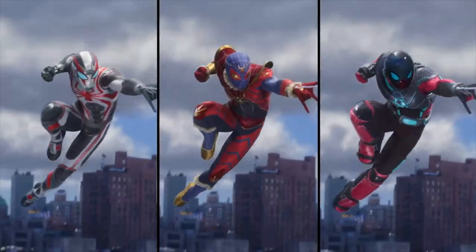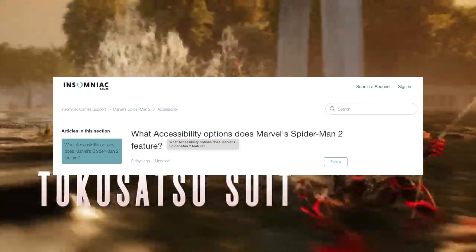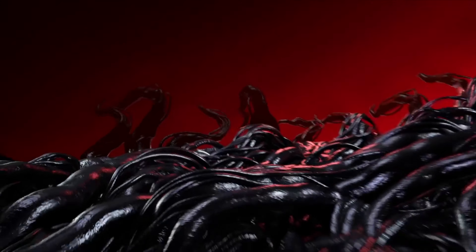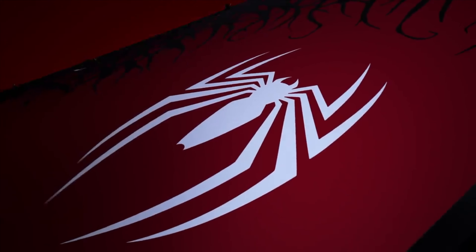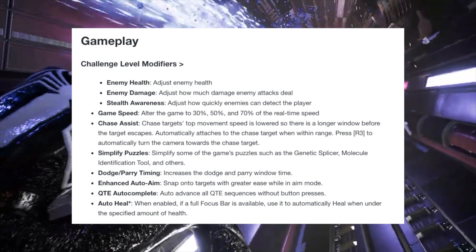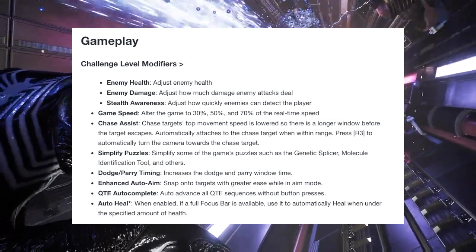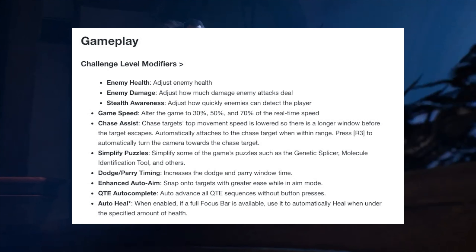Over at insomniac.com there's an article listing all the accessibility options for Marvel's Spider-Man 2, providing a much more comprehensive list of features. The full challenge level modifiers include: enemy health, enemy damage, stealth awareness, game speed, chase assist, simplify puzzles, dodge/parry timing, enhanced auto-aim, quick time event auto-complete, and auto-heal. The level of customization is truly impressive, and for those who found Miles Morales or Spider-Man 2018 a bit on the easier side, this should ease any worry.